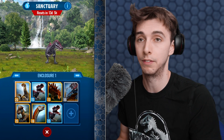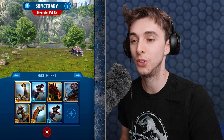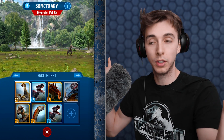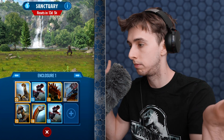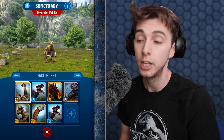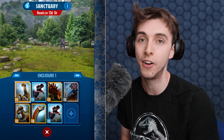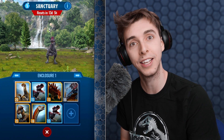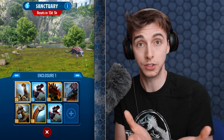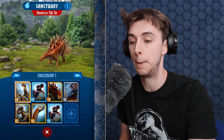You can only put four dinosaurs into any enclosure yourself — you can't put all your dinosaurs in. Also, when a dinosaur is in an enclosure you cannot use it. You can only select up to epics, so you can't get legendary or unique DNA. This allows players to work together to harvest DNA they want, which is really fantastic.